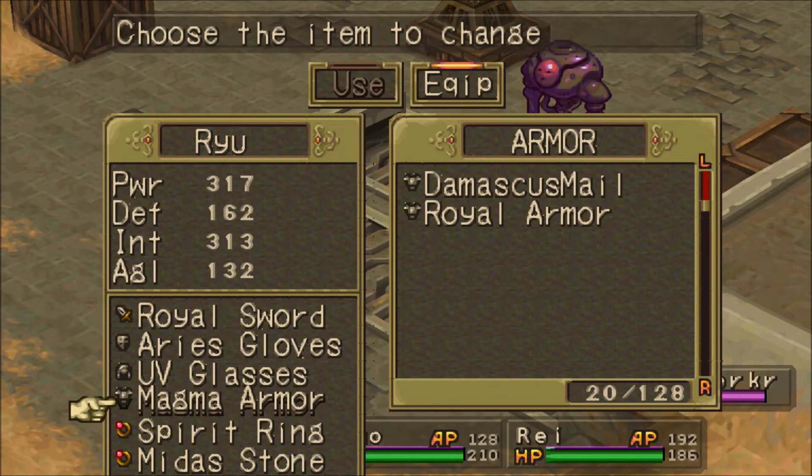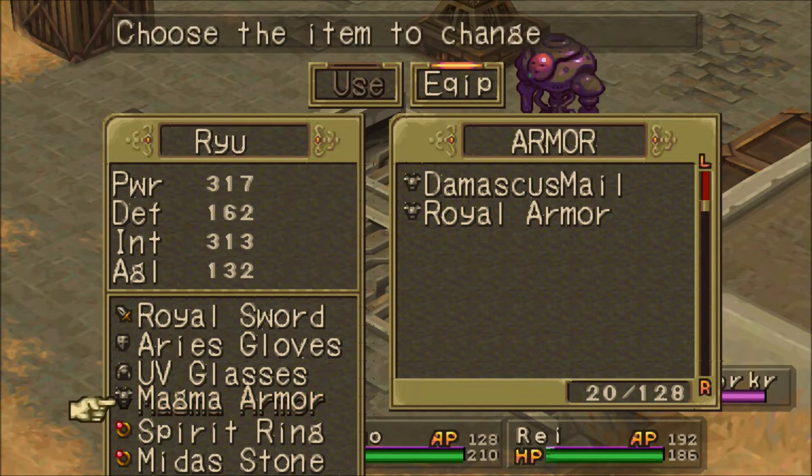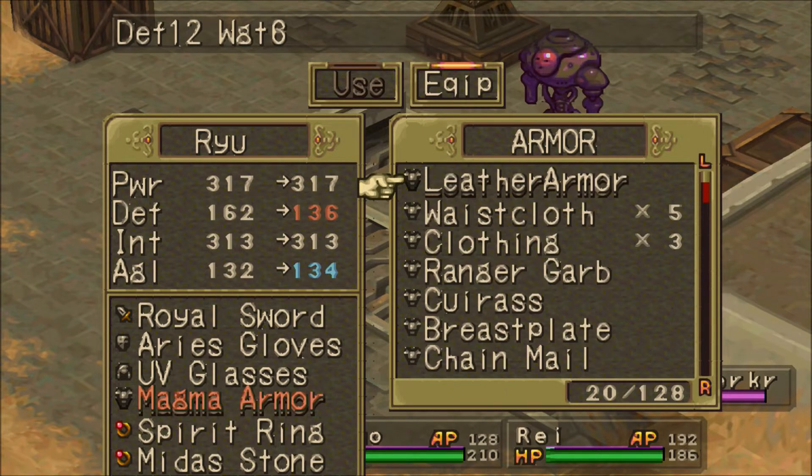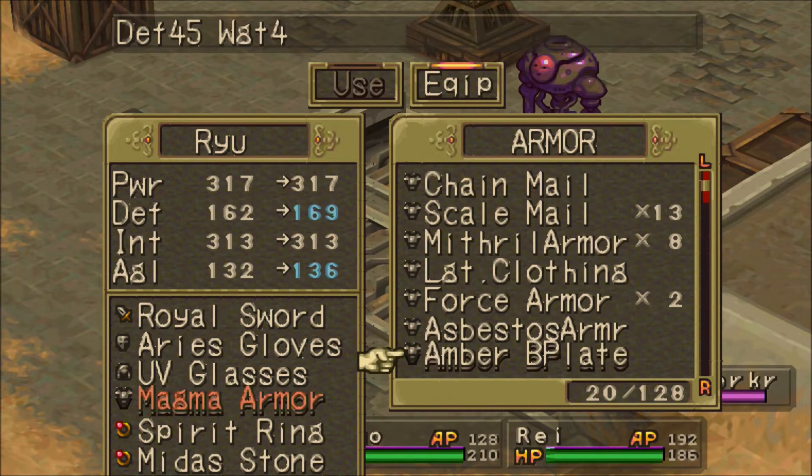Honestly, it's not really that difficult to come across, especially if you've got the Charm ability from Mare Leap. A lot of this is going to be dependent on how much time you've put into this. One of the other ways you can get around this — let's just say you don't have Magma Armor. That's fine. In that case, we'll want to go with the Manly Clothes.